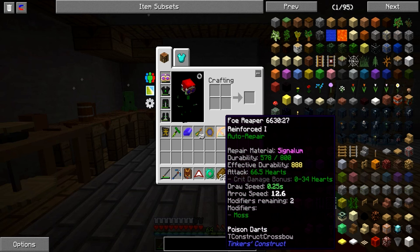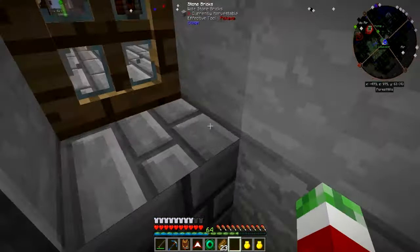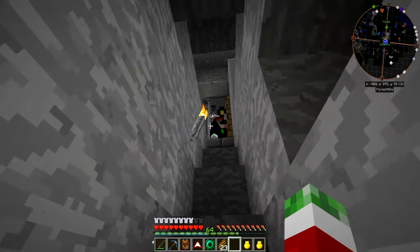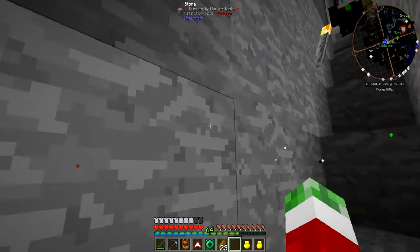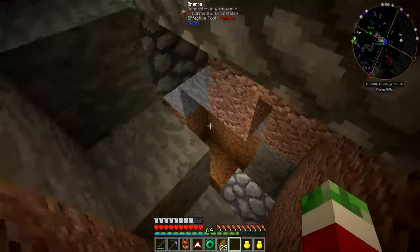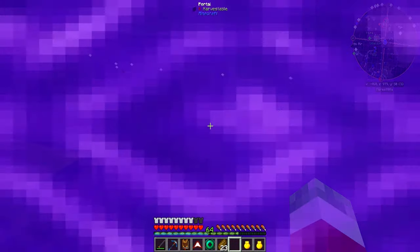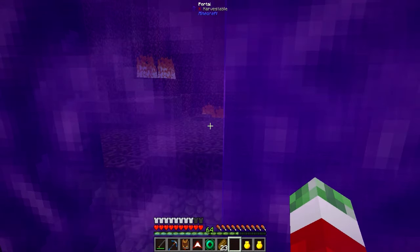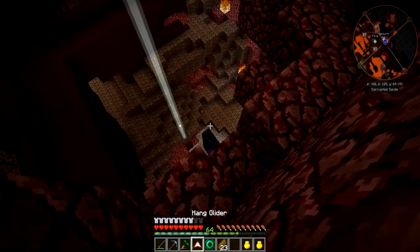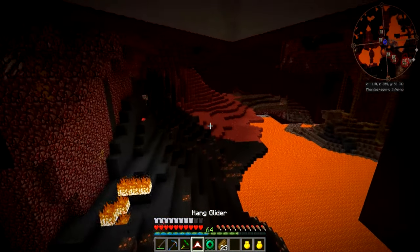The thing I want to do now is get fortune on my crossbow, because that increases mob drops quite a lot. I'm quickly going to the nether to get some nether lapis - one piece of nether lapis gives you around 24 lapis. That's what I've been doing for my pickaxe. I still need to put something on my hammer - I probably want to put silk touch on it, but that requires a block of emeralds.